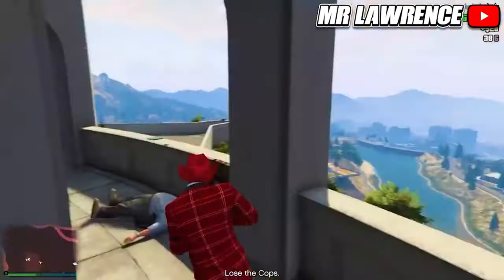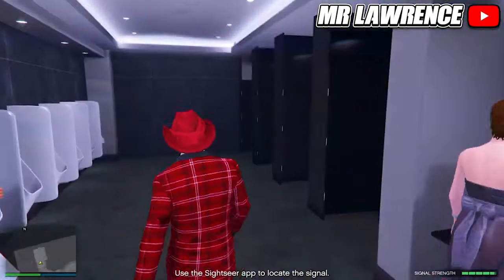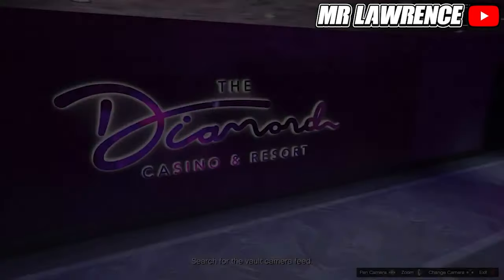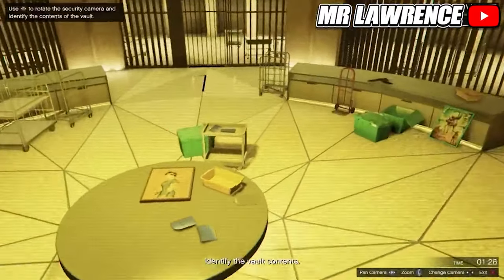When you've done that, make your way over to the casino. Here you will need to find the strongest signal for your hotspot. Then press right on the d-pad to access the security cameras.